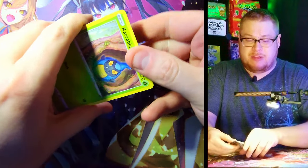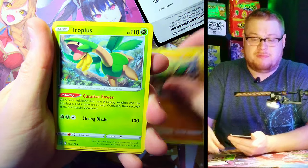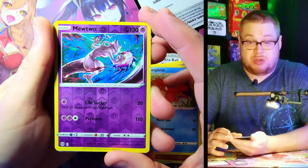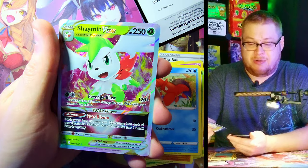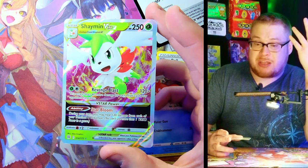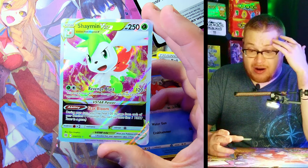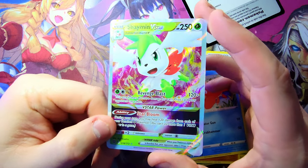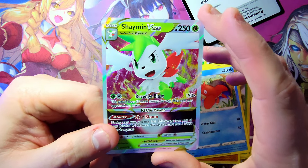Let's see the next pack — Ultra Ball, Vibrava, Tropius, Shellder, Clefairy, Cherubi, Solrock, Corphish — Mewtwo reverse, very nice, I like that styling. And another freaking V-Star — do the V-Stars just take the place of V-Maxes in this set? It almost seems like it does because we've gotten a lot of V-Stars. Shaman V-Star, that is freaking crazy, so many V-Stars! He looks great — super super sharp card, I love the border they did with the V-Stars, everything looks really clean.